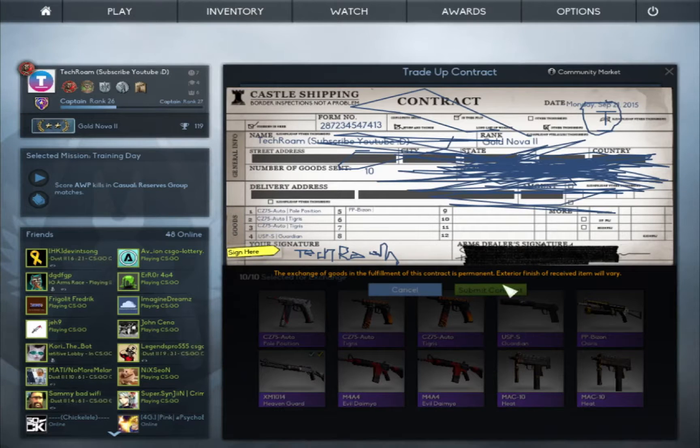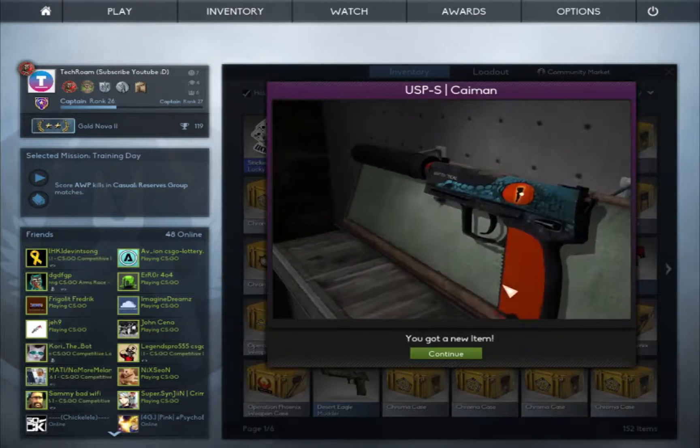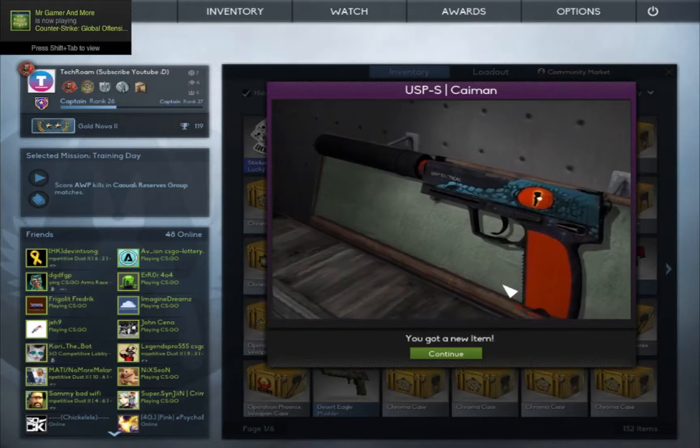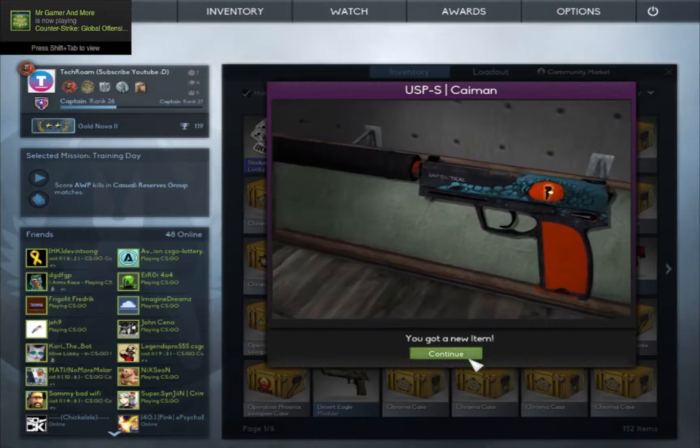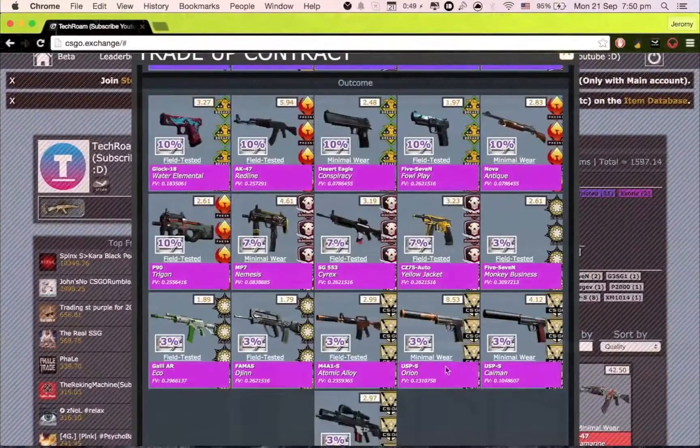We got a USP-S Payment — nice! Oh, I actually quite like this one, it's Minimal Wear. Let's check how much it is... wow, four dollars! I had a three percent chance to get that and I'm actually quite happy, because the other outcomes were like three dollars, two dollars, one dollar — and this is four dollars. So I didn't necessarily lose profit.